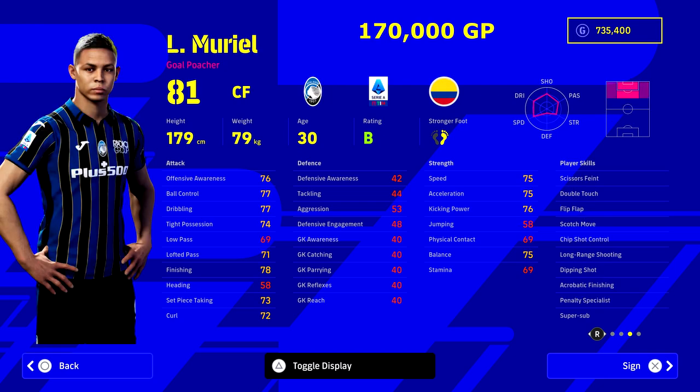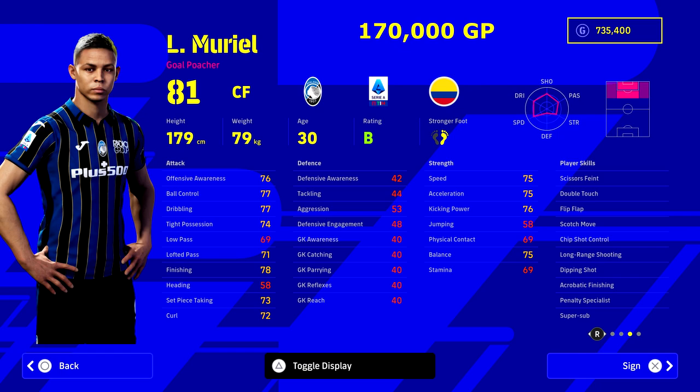Muriel is a PES legend — I remember having him in PES 15 and he was an absolute unit. He's not as fast or as highly rated as he was back then, but he's also not as expensive as you might imagine. He's 170,000 GP and having Super Sub at his age is really, really good. Then we have Kisa at 260,000 GP.